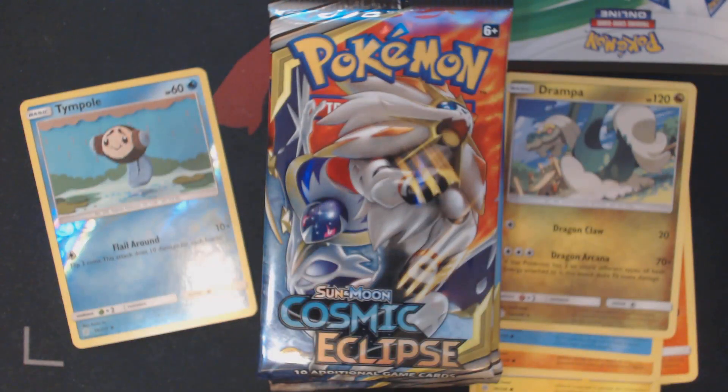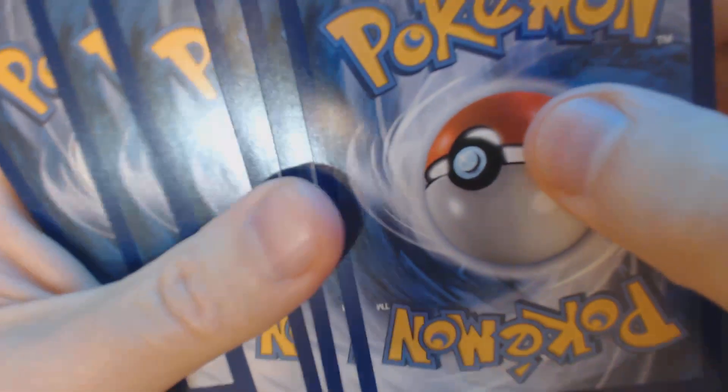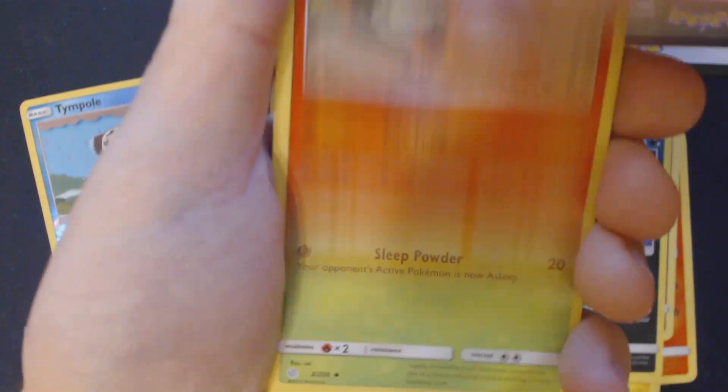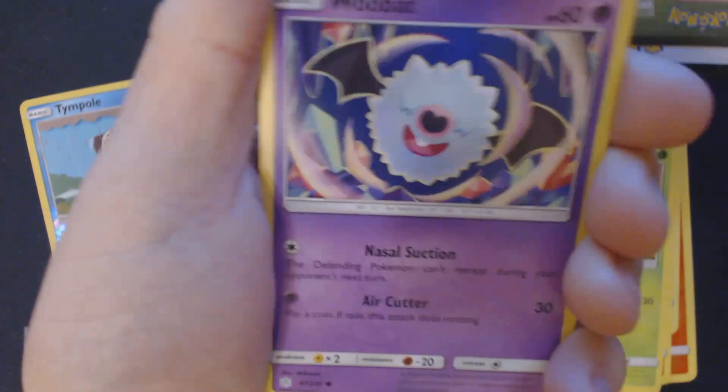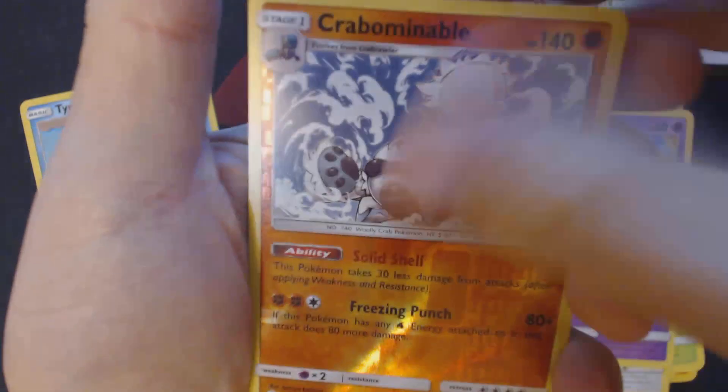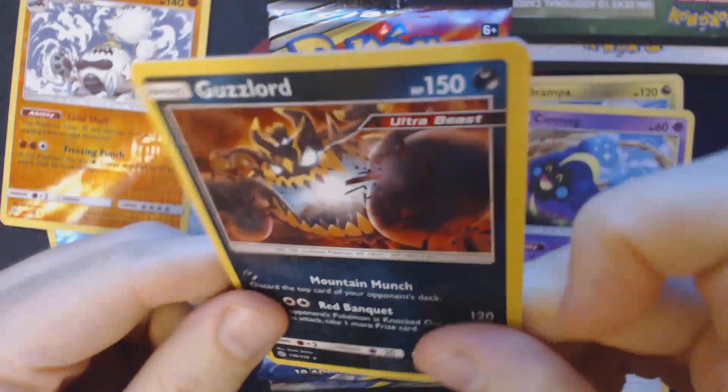Second booster pack. I'm opening these packs off-camera because the TCG Online Code Card is being packaged backwards in these, and I do not want to show that off on camera. We've got here Grass Energy, Bisharp, Torkoal, Gloom, Kricketot, Woobat, Ducklett, Helioptile, Cosmog, Reverse Holo Crabominable, and Guzzlord.